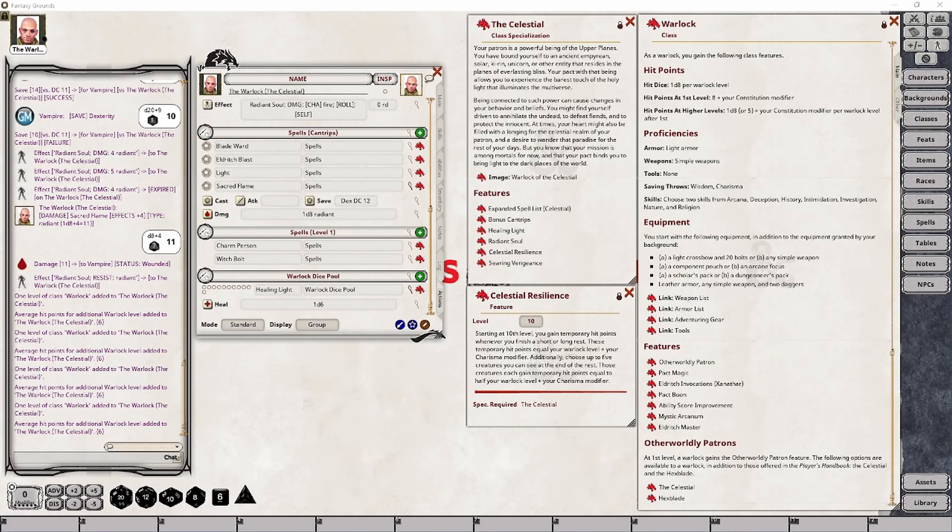There is a catch with temporary hit points: if a character already has temporary hit points, they may not receive the new ones if the amount is more than what you are about to give them. I'll show you what I mean by that in our example when we finish setting up this feature.